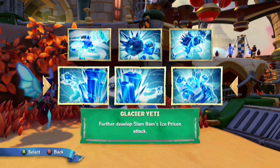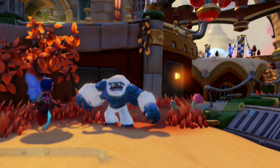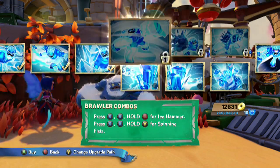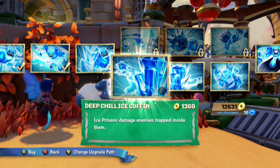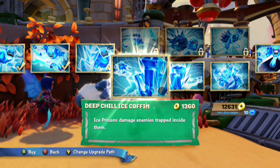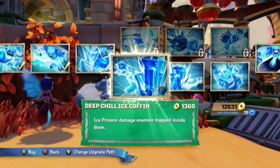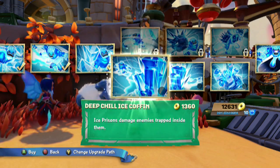We're going to further develop Slam Bam's Ice Prison attack. Can't really showcase it super well, but we'll make the most of it. Right here we have Deep Chill Ice Coffin — Ice Prison's damage enemies trapped inside them. So now, where we used to just deploy one and it would hold them frozen for 8 seconds, they'll actually start taking damage. Let's pick that up.